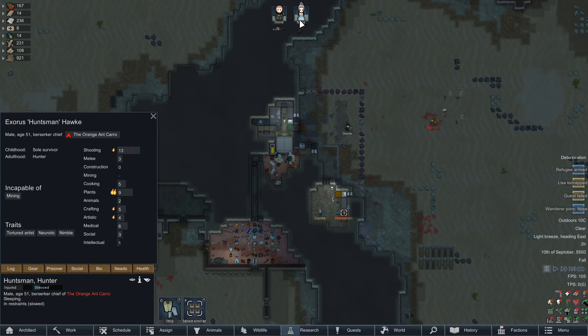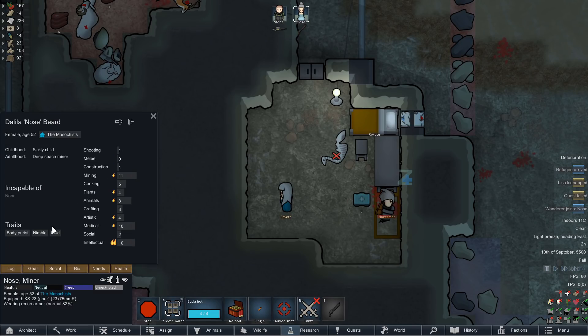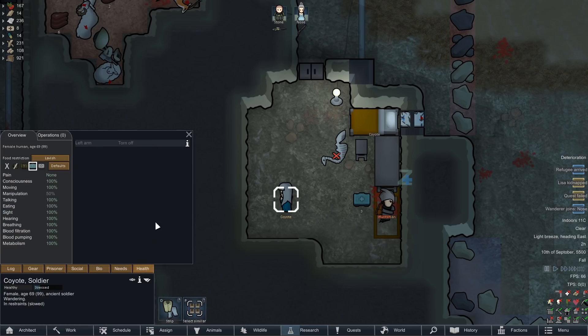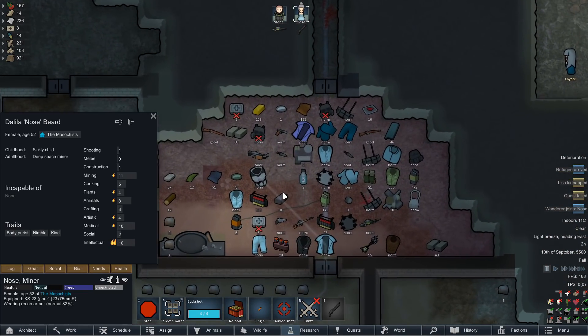Oh, we got a wanderer joining — great, thanks Igor. It's not like we have two people we're gonna recruit soon. Oh well, you do seem like a pretty decent character. Body purist isn't good in the long term but she's not really missing any limbs, although I would love to replace her arms. We're gonna need a lot of arms — prosthetics is probably the priority research right now.